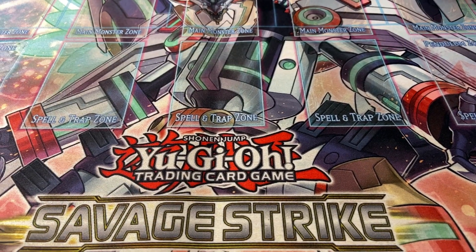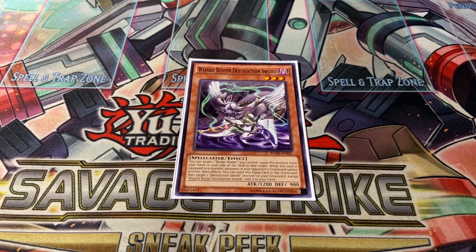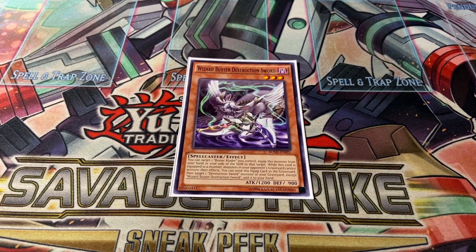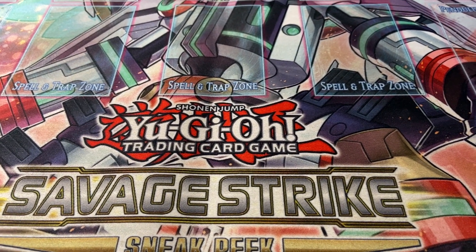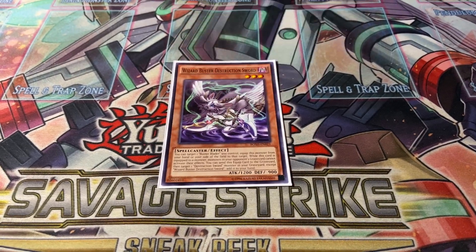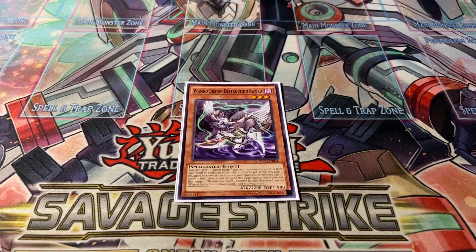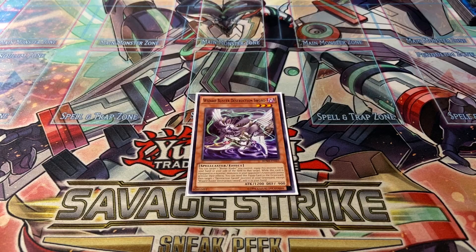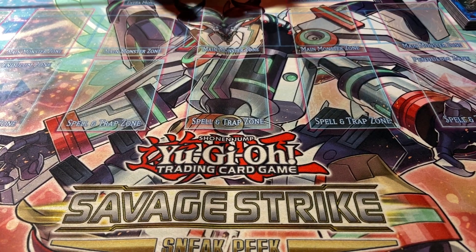The last Destruction Sword monster is Wizard Buster. While equipped, it basically stops graveyard effects for monsters. So if you're fighting Eldlich, this shuts down the whole graveyard. It does the same thing against pretty much any deck that revolves around monster effects in the graveyard - it just says no.